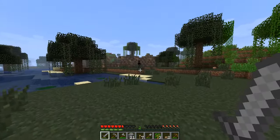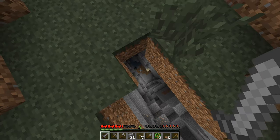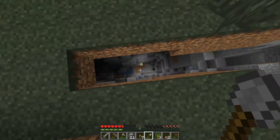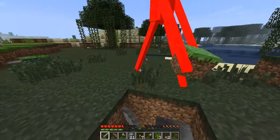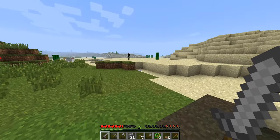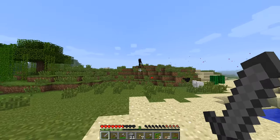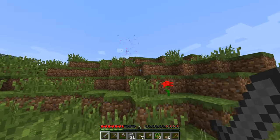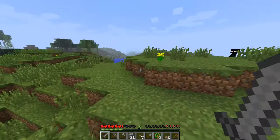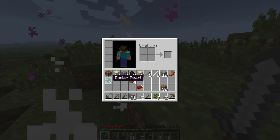Oh, there he is. Come here, sir, I wish to kill you. He just fell down there. Can you come back up here? Stop teleporting away — I can't sprint after you. These Endermen are so temperamental in this version. He's dead! He gave me his pearl. Nice. I need food really bad.